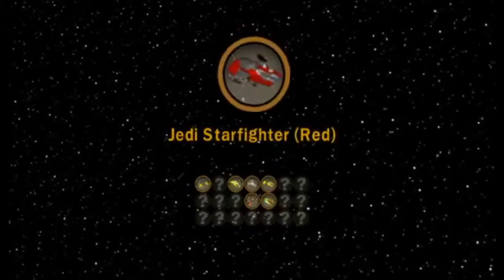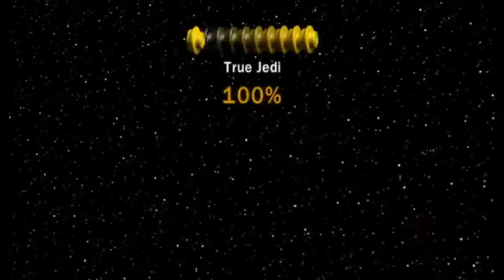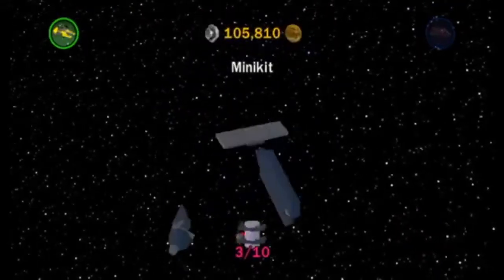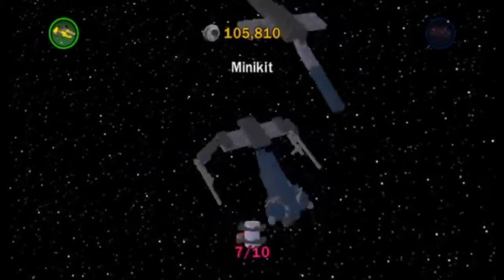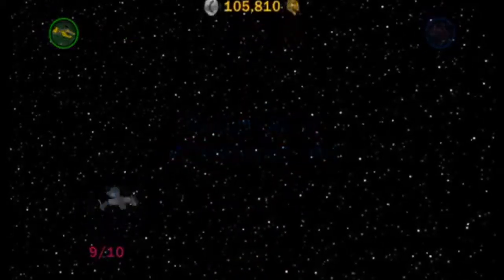Here are the ships — I don't think we'll be able to get all of them. The goal is to complete all levels and get all the characters; that's the main goal of the let's play. Look at that — 105,000 studs! We can definitely afford some characters. There's the Death Star loading screen and we're going back to the lobby.